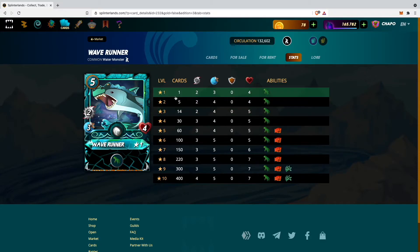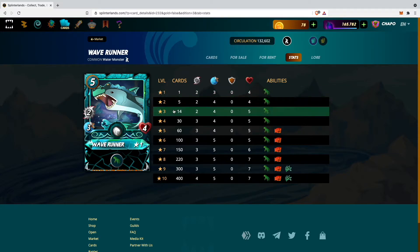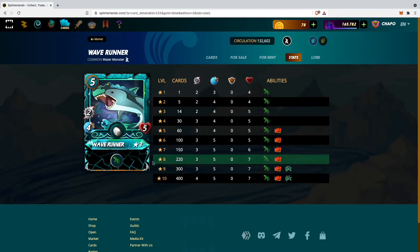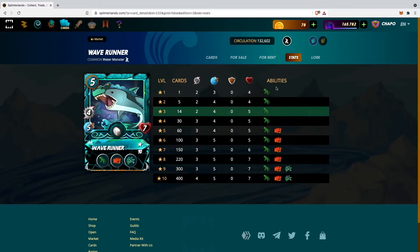For example, if I upgraded to level 3 I will have 5 instead of 4 health points, which is pretty cool. Here you can also see how many cards are required in order to level your card up — to get level 10 you will need a total of 400 cards. At level 10 this card is pretty crazy: it has 4 melee attack, 7 health points, 5 speed, and way more abilities than the normal ones.